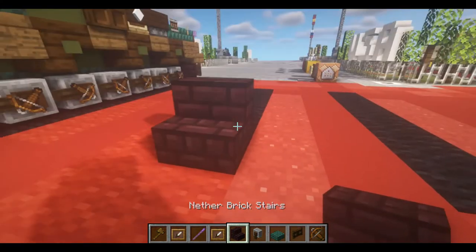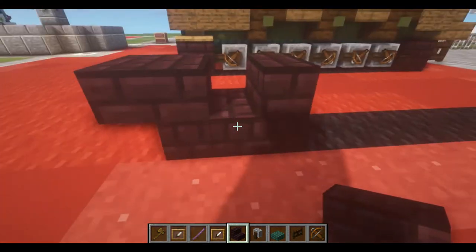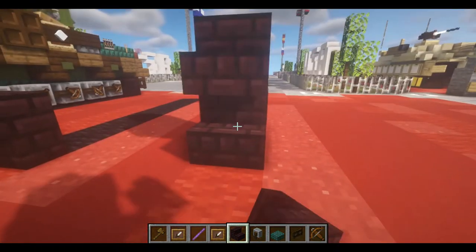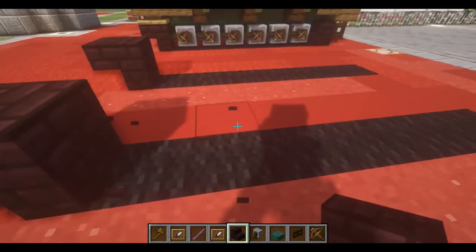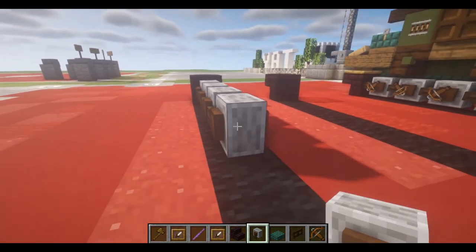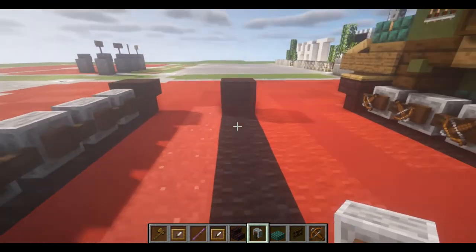First we're going to take some placer blocks, and in front of it we're going to place down an upside down nether brick stair, just like so. Now we're going to take these grindstones all the way back — we should have six of them — all facing the same direction.